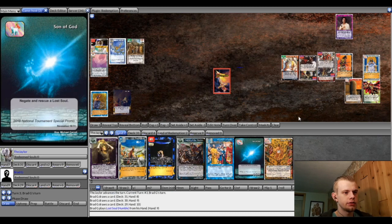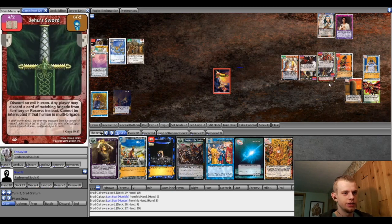I just pass the turn, crossing my fingers that Brad draws some lost souls so that I can at least play Son of God and get to three. If I end up being able to block or drawing into Falling Away or something, then seeing two lost souls was actually pretty sweet — it kind of gave me hope that I would maybe be able to get another shot at one next turn as well.